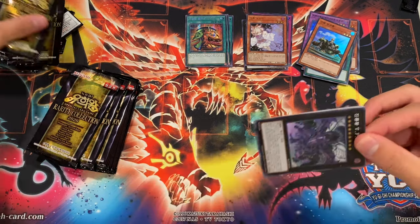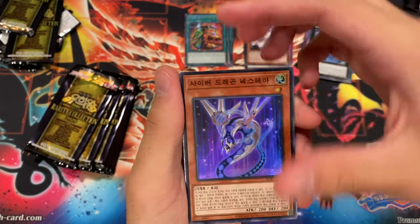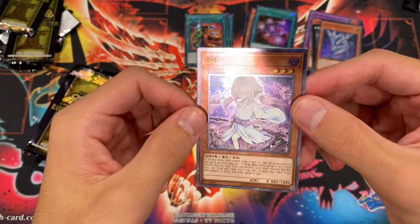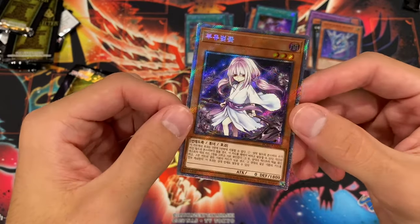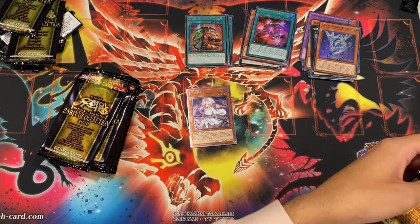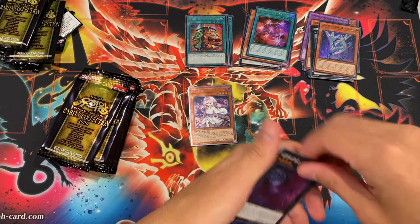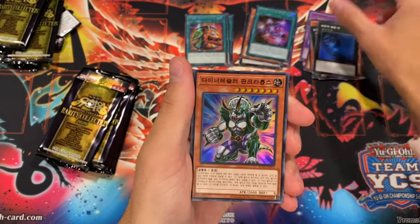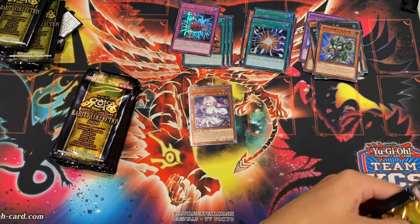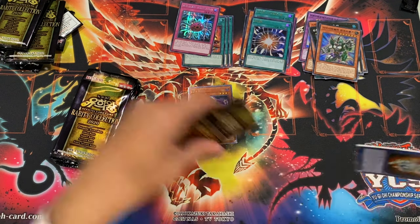I'm going to try to go kind of fast through it. We got a VFD, Naxturn Rank-Up-Magic the Seventh One — I don't know why it's in here — and oh, we got an extra secret alt-art Ghost Cherries, that's pretty sweet. These are definitely the extra secrets and starlights I want to get — the hand traps. Dweller, Banker Tops, Super Poly, Dynamiscus — I really think the alt-art hand traps look super cool.